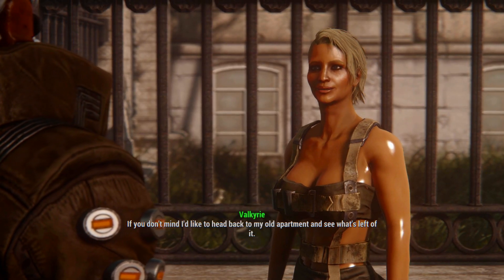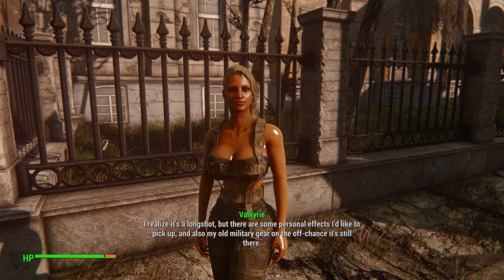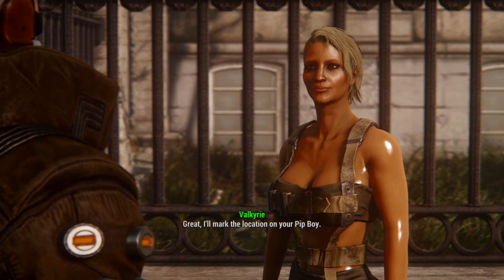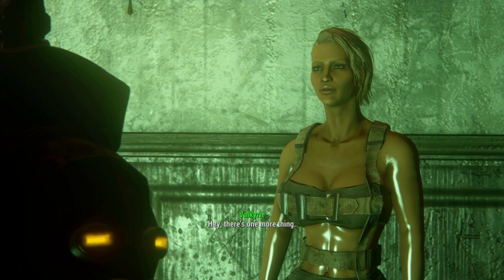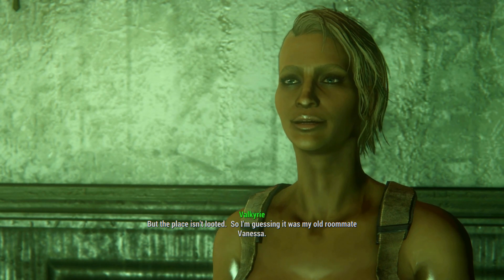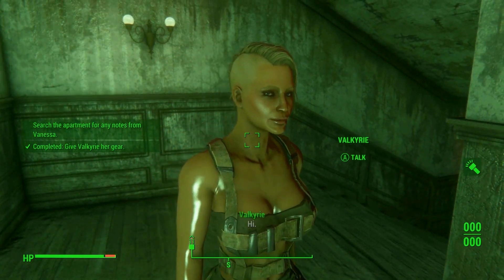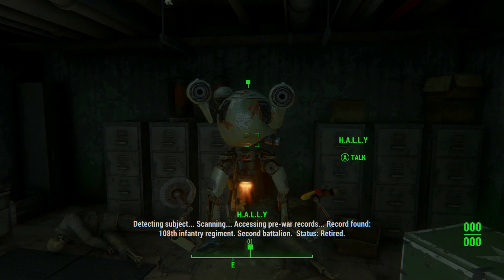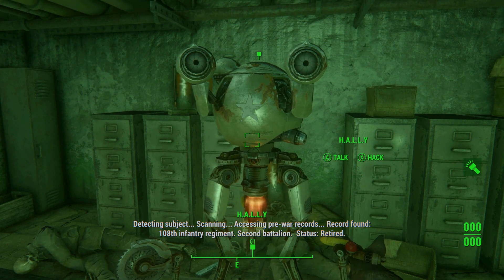We embark on a really long journey across several medical facilities of the Commonwealth to learn more about Valkyrie's past. The second quest is more straightforward — simply go to her old apartment, grab the stuff, and give it to her. But of course the story continues: someone was there after she was abducted because everything has been moved around, though the place isn't looted, so it was likely her old roommate Vanessa. This time we go to an old military facility and after fighting our way through it, we find something slightly different than expected — a robot accessing pre-war records, referencing the 108 Infantry Regiment, Second Battalion, status: Retired.